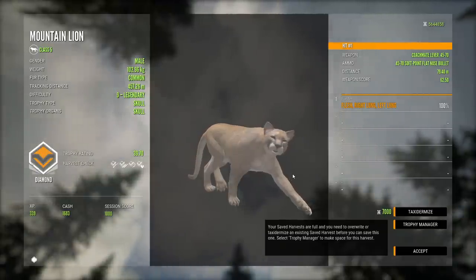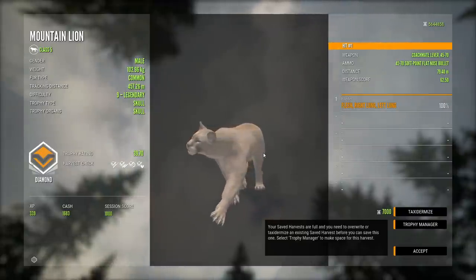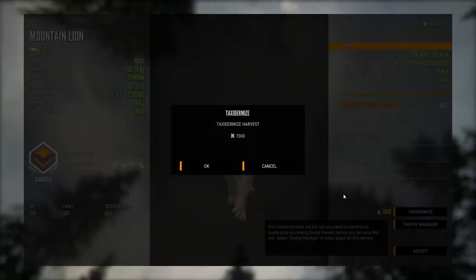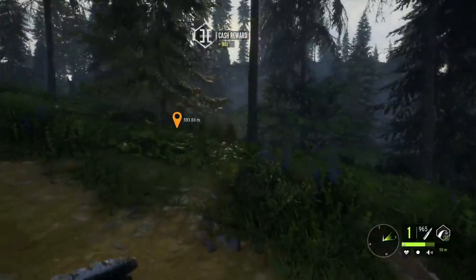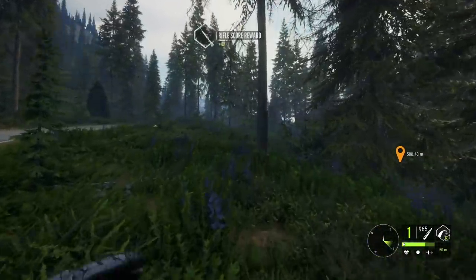That's actually a really good one. My best diamond mountain lion before this was 39.4, and it was a dark red. I like to keep that variety in the trophy lodge, so I don't know if I want to take the dark red out for the bigger one. Going up, keeping that high in the lungs was good because of the downward angle. I'm gonna have to think about that through the rest of this hunt.